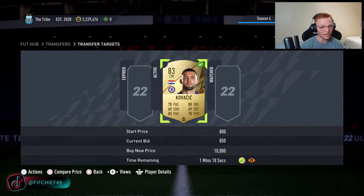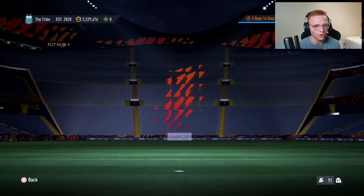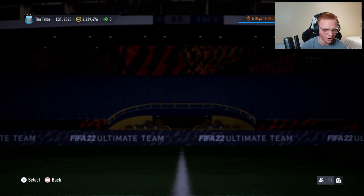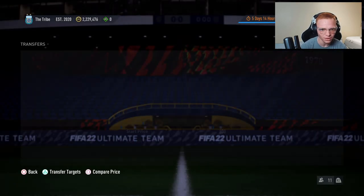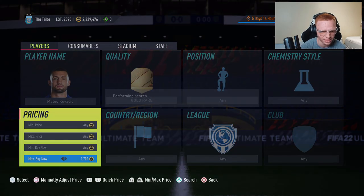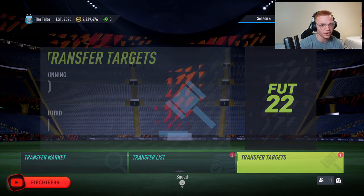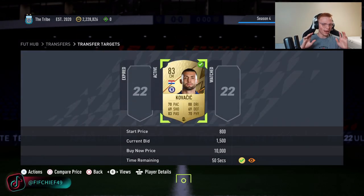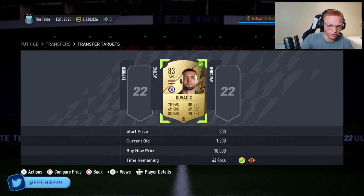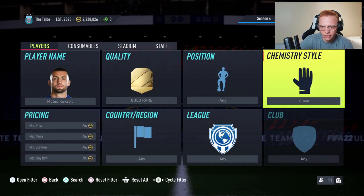This applies to any card — a lot of people will look at Kovacic's normal price and that's what they'll be willing to bid. His normal card is currently selling for about 1,400 coins, but I know with a shadow he can sell for over 3,000 coins. So I'm going to bid 1,500 — I doubt anyone bids higher unless they recognize he has a shadow applied.